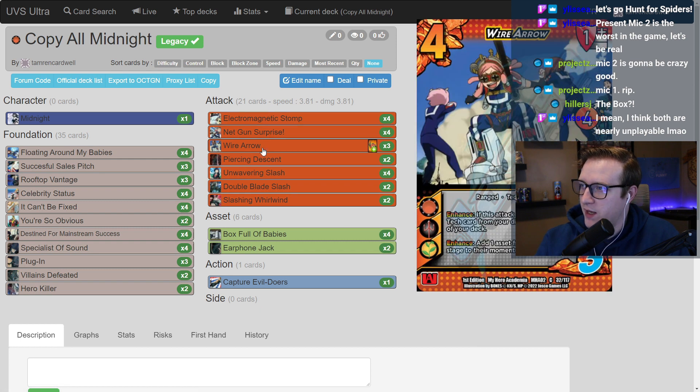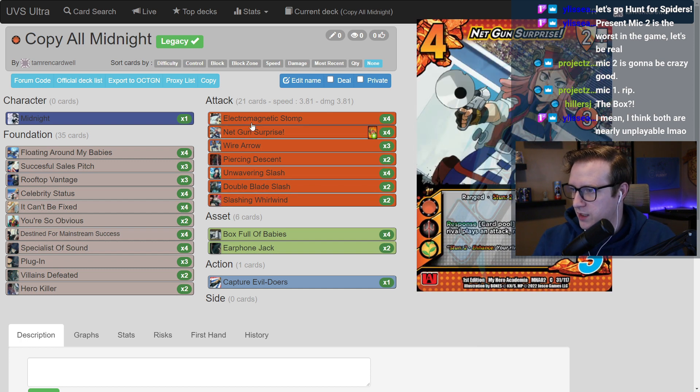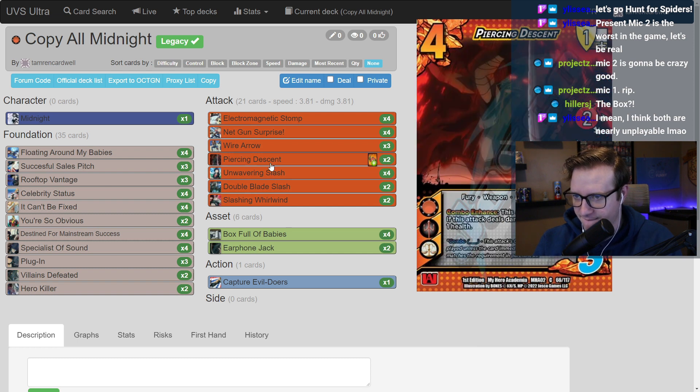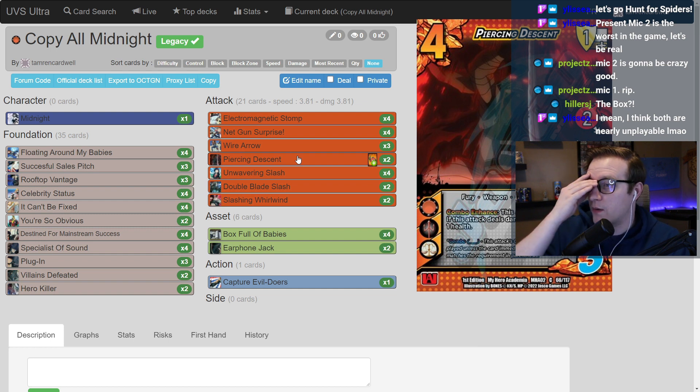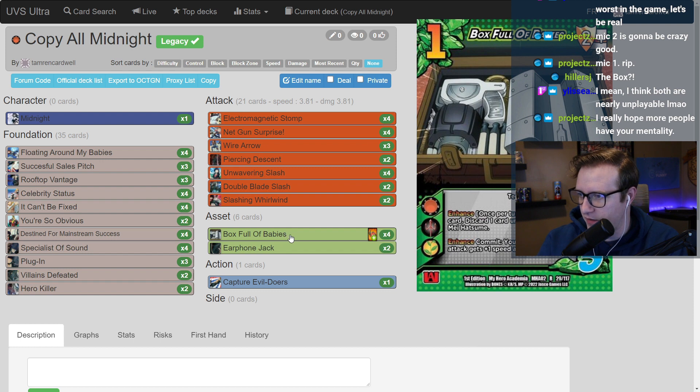That's super rad, I love this. Double-checking — yeah, with the exception of one attack, Piercing Descent, everything's speed seven or more when pumped. It's a five-high that if I combo off of pretty much everything, it's a five-high seven that I can pump with Box Full of Babies for more draw. Box Full of Babies is your tech weapon attack — it's one-one and then you just get more draw. Box Full of Babies in a Wavering Slash is cool.